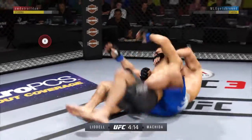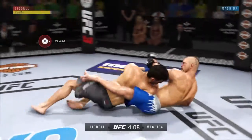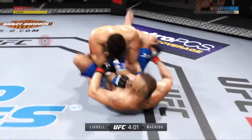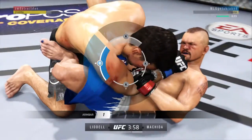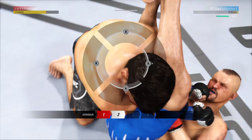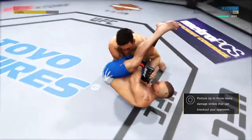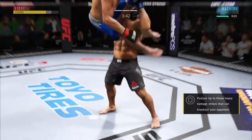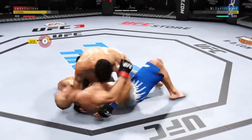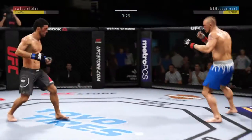He takes the back. He gets his back and winds up on top. He's going after an arm, controlling the forearm, throws the other leg over the face. Look at this! Beautiful defensive slam there — a beautiful job defensively to bend off the arm bar and slam his opponent to the canvas.